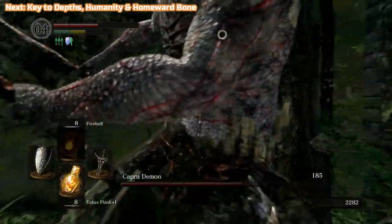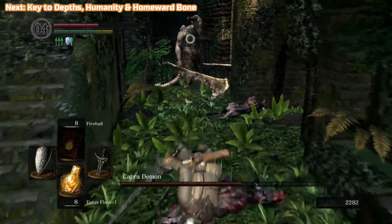When it comes to the Capra Demon himself, it's up to you whether you take him on head to head, or come up here — which is also what you can do when the dogs are around as well. He'll drop below and you can just do the drop attacks, and just rinse and repeat. Get rid of him pretty quickly doing that — it gives you lots of time to heal and rest.